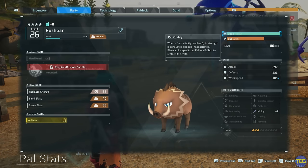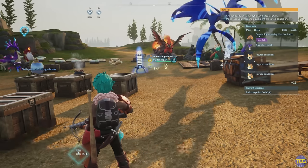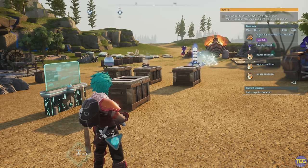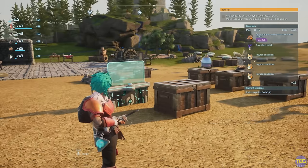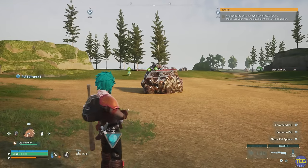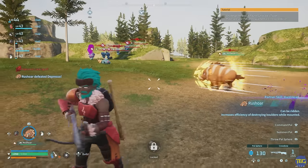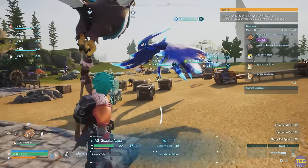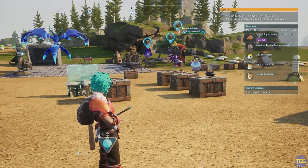An important thing to know about work suitability levels going up is that mining works a little differently. Mining is the only skill where PALs need to be a certain tier to do different things — mining level two to mine ore or sulfur, and mining level three to mine coal and quartz. Increasing your mining level by condensing PALs does not unlock the next tier. So if you take a Piggy to mining level two by condensing, even though it says mining level two, they won't actually be able to mine ore — only stone, but more quickly. This may be an intended feature or a bug that gets changed in future.